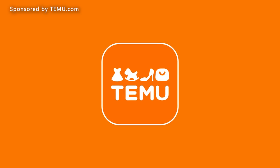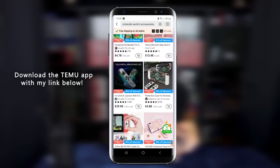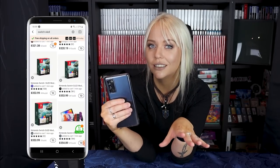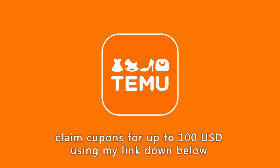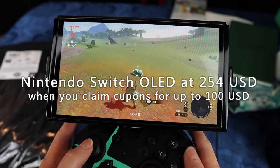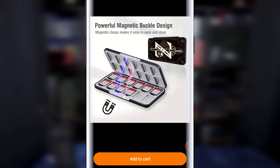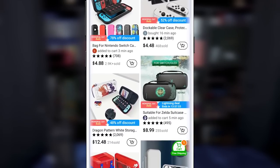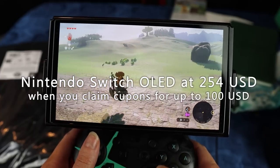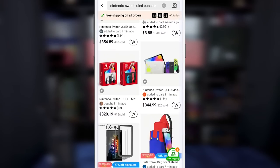This video is kindly sponsored by Teemu.com. Teemu is a marketplace where you can find just about anything for an affordable price. They have multiple categories and sales at up to 90% off. Right now they're having a special Nintendo Switch OLED campaign where you can save $100 - download the app, get the coupon, punch in my discount code and get a Switch OLED for $254 instead of the usual price. There are tons of Switch accessories like cartridge cases, controllers, Joy-Con skins, Switch bags, and Zelda-themed carry cases. If you play a lot in handheld, the OLED Switch is a must.